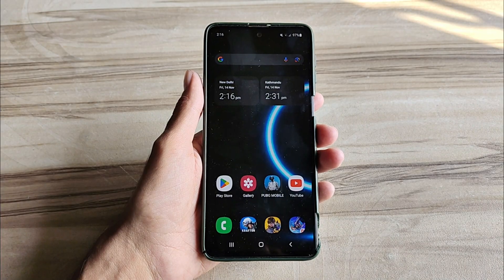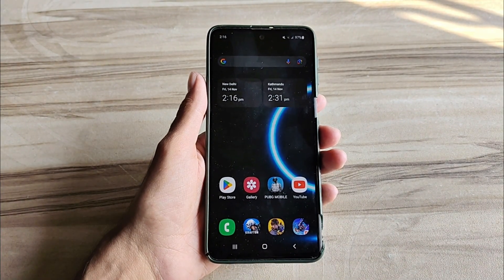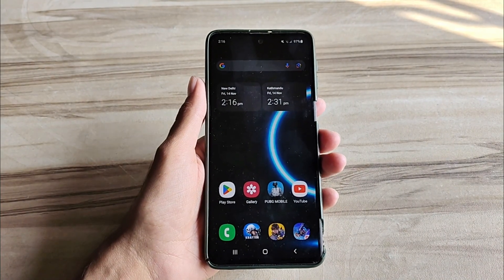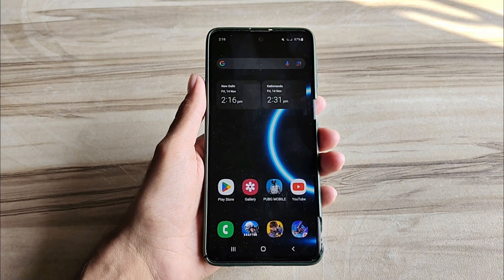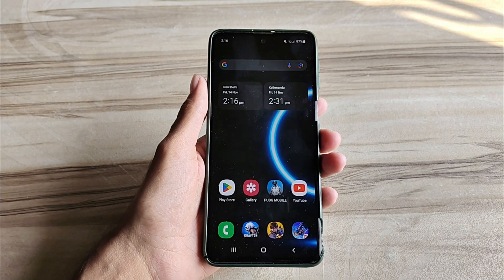Hello and welcome back guys to a new tutorial. Today I will show you Android MediaTek 9500 mode. This mode helps increase your gaming performance and phone performance, and also fixes lag. High FPS, high performance — must try it. Let's start.